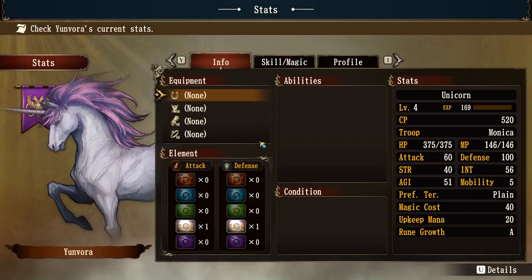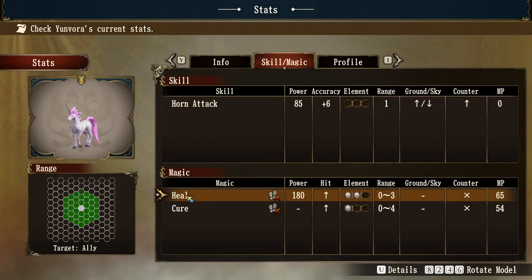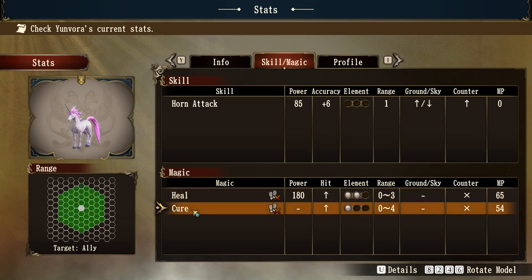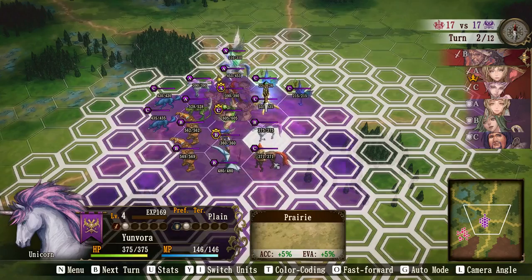The healer does actually have a heal at range between zero and three for healing 180 points, and it has a cure as well — if something's been hit a certain way that could be a problem. This is the element it's using — sort of a light or goodness element, I guess the power of light. If we go back to our other side, that's like a magical elemental — there's another support unit, a couple at the back.